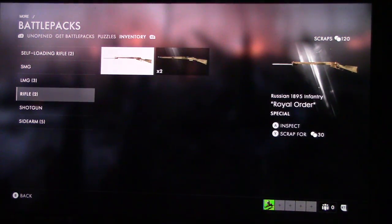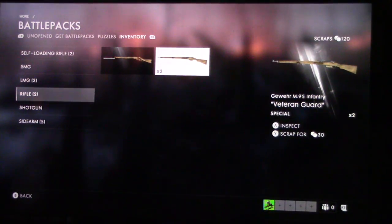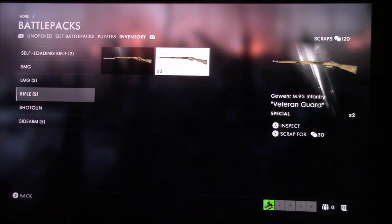Raffles - it's a Russian 1895 infantry, wild water. I love that bandana over there. 1895 infantry - very cool. I don't have any shotguns yet. We got two of them - let's scrap one. I don't have my bill to afford something. Scrap it a while.